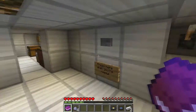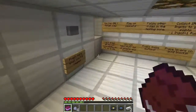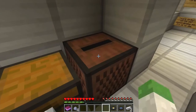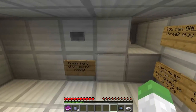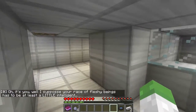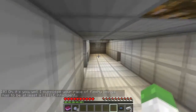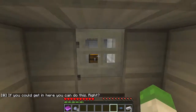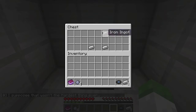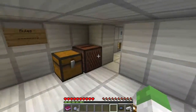Let's see what this lever does. I think it opened that door — yeah, it opens it. Let's drop one of these off in here and press here when you're ready. I want to go through here first though. 'Oh, it's you. Well, I suppose your race of fleshy beings has at least a little intelligence.' Dig in here. Three points — we are at a total of six now. Let's go back and start this map out.